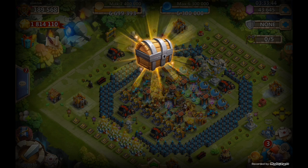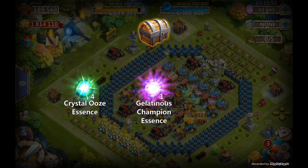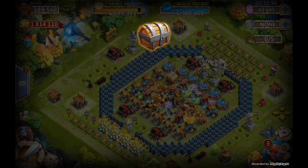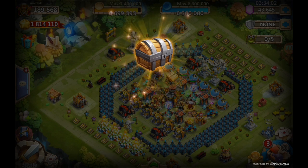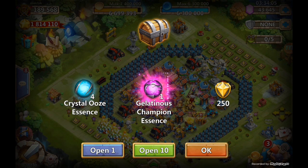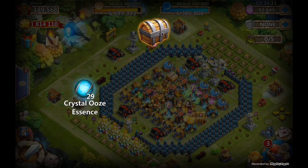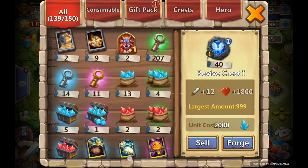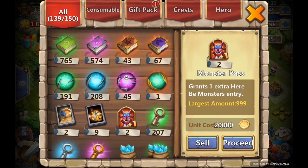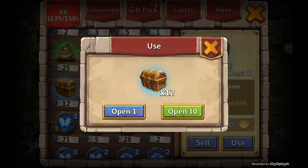Let's see if we get any more — let's do singles. Same thing: got 4 blue, 1 purple, merit stays the same. Everything is slimes now, so this is gonna help us raise the skills on our heroes. Let's do 10 of them. From a green chest you do get 1 purple and either 3 or 4 blue — that's pretty good even for a green chest.